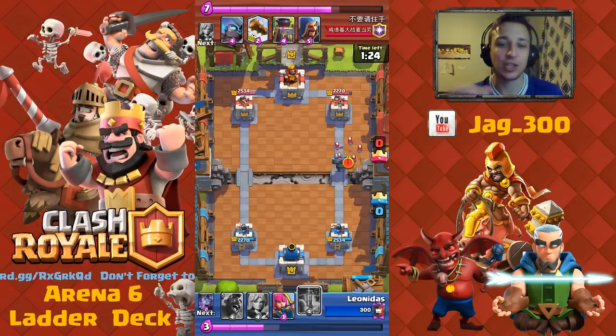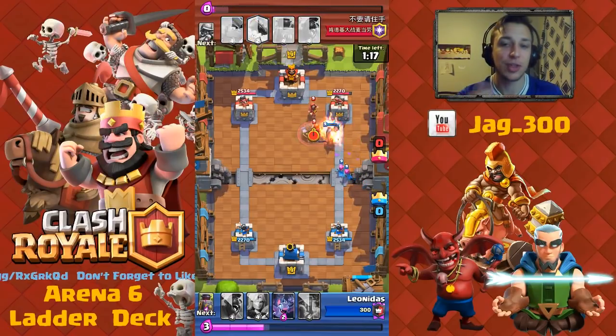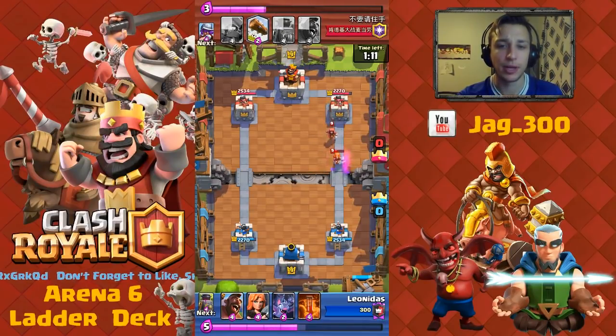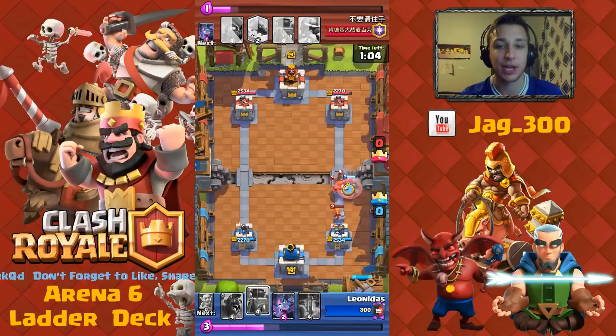I went for the P.E.K.K.A. in this case. He's going to use the Bats in behind. I dropped the Archers to save a little bit and stop them from doing major damage. He's going to drop the Valk again to get a little bit of damage done. Archers will do a little more. Not too much of a worry here. You can use the Valk advantageously against any other cards — drop it into a swarm and take out a few cards at the same time.